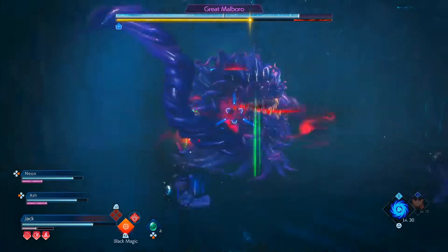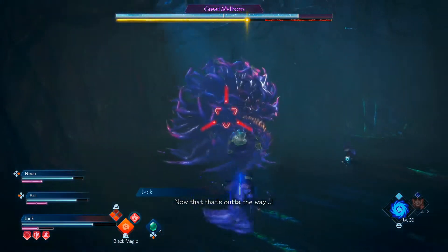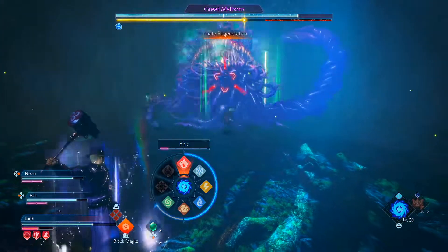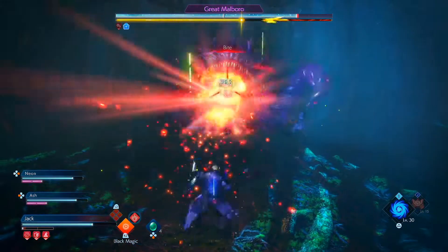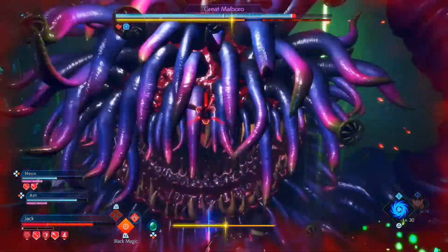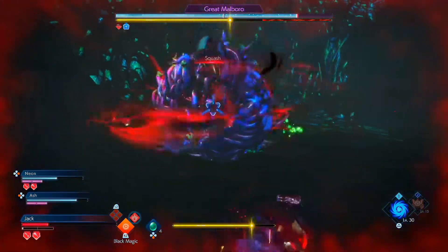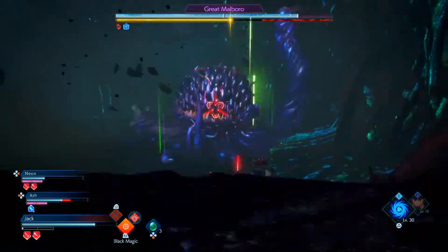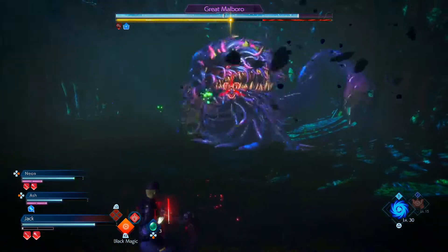As you do break off these tentacles like I just did there, its maximum amount of break gauge will actually reduce. So what you want to do is consider that its health — not bringing its actual health down, but just reducing the max break gauge as much as you can, so that way when it gets low enough you can burst it enough to bring the break gauge all the way down.